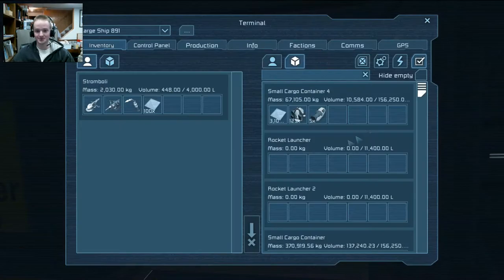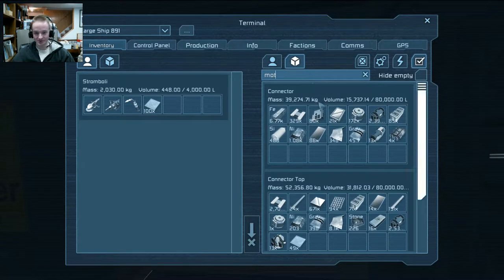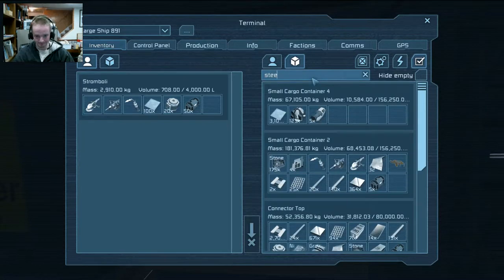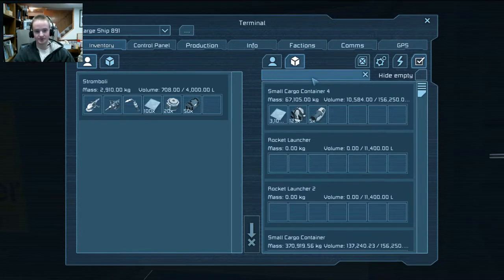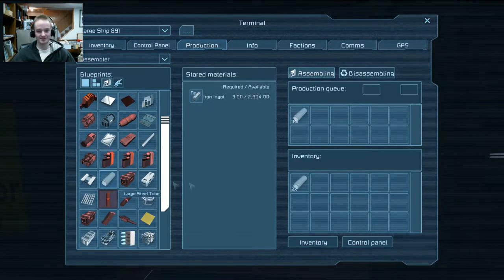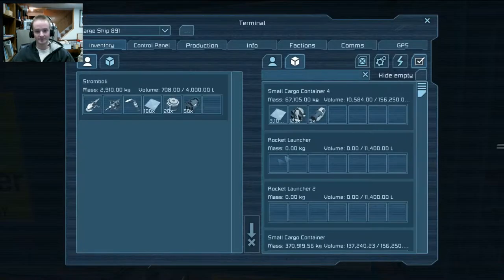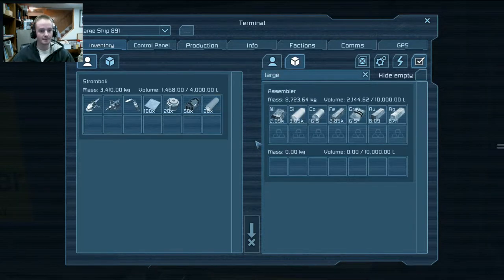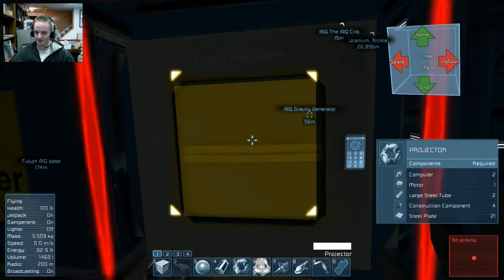Anyway, I already forgot what I need to grab. Motors, I know I need motors. Construction component. Large steel tube. Do I not have steel tube? I don't. It's a good thing I can just produce some — I'll build 20. And then because of the conveyor system in this ship, I don't even have to go to the assembler to pull out the large steel tubes. I can just pull them right here. And I think that's all I need.